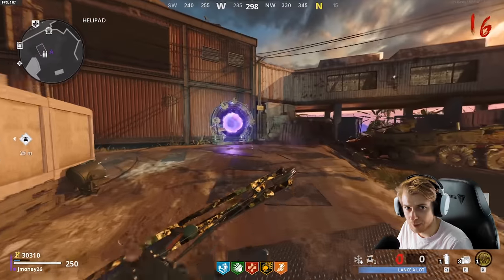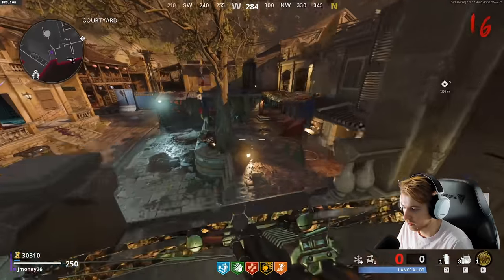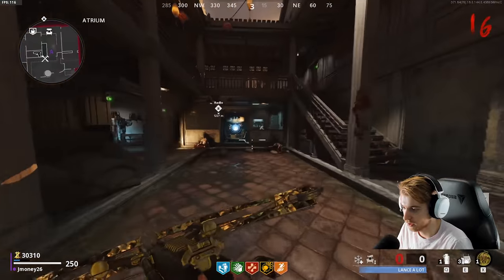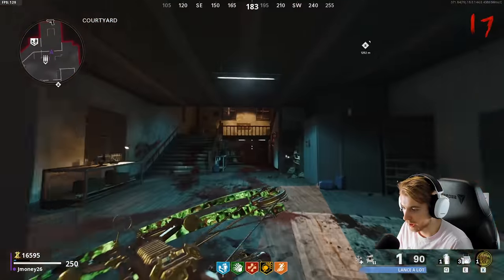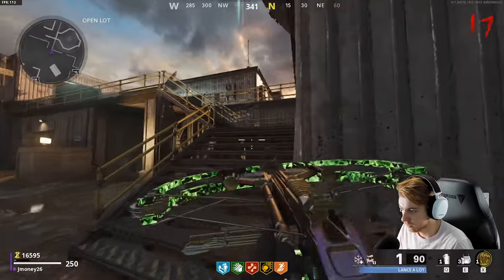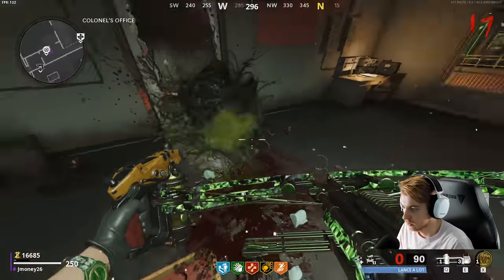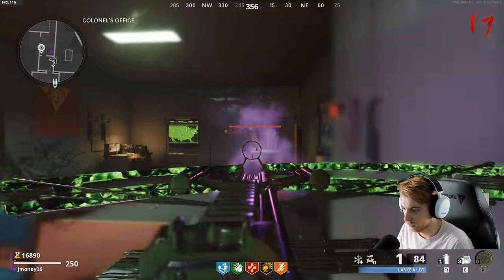Don't you get ammo for Pack-a-Punching? Let's not waste any cash — I know you get ammo for Pack-a-Punching the first time, I don't know about the second time. Let's test it — oh, you do. Sweet. Back to our little hidey hole. Actually, let's go to a different hidey hole — let's go to Colonel's office. There we go. And then we can just watch the front door, not even have to worry about the other one.